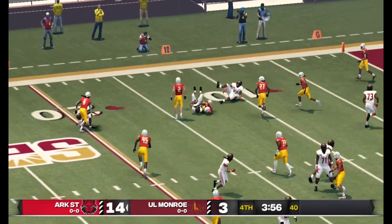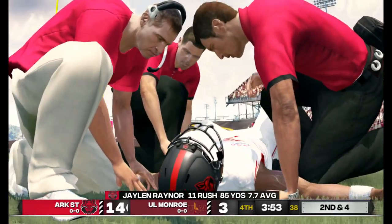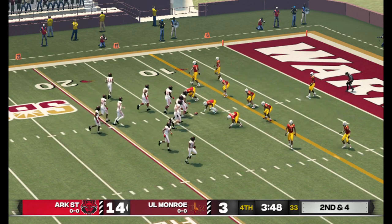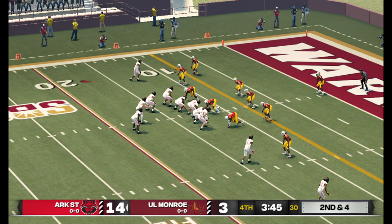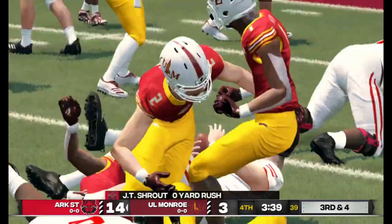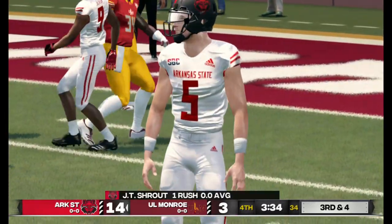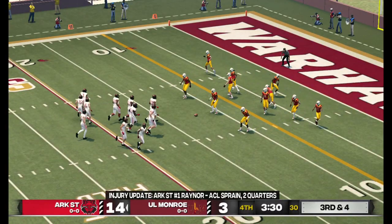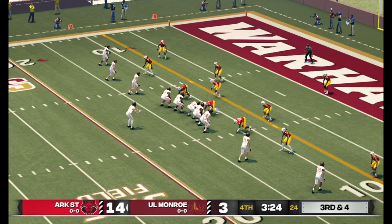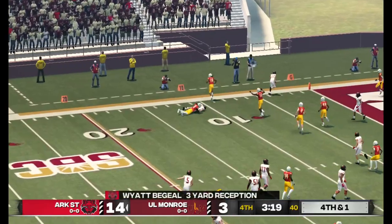There he goes — nice run to the outside, around five yards on the option keeper. There's a player hurt, it doesn't look to be that bad. They're about four yards away on second down. After that injury we'll get to see the backup quarterback. Makes it to the 12-yard line. They spread the field in the gun with five wide receivers. Makes the catch and he's got nowhere to go.